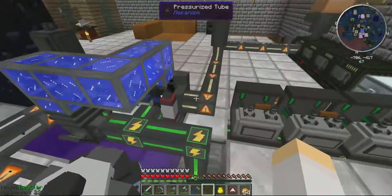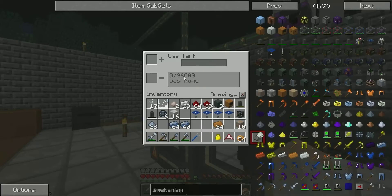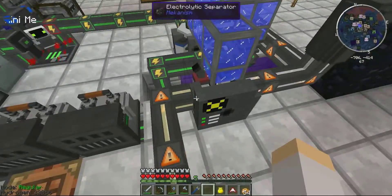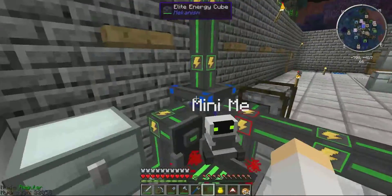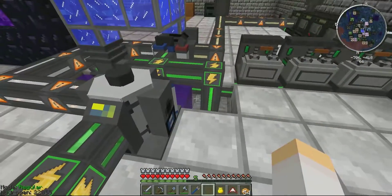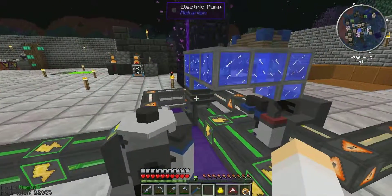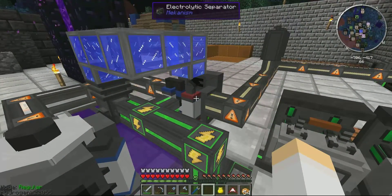Here I've just got oxygen, and this one's full — well, these aren't full because I keep dumping them; I have too much oxygen. Basically, here's my energy cube — my elite energy cube — and it's pumping power over here. So once you do get the armored jetpack, you're going to need hydrogen as fuel. The power goes into this electric pump, and that feeds through these mechanical pipes into an electric separator.